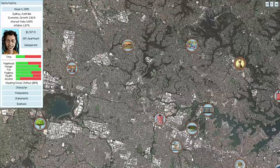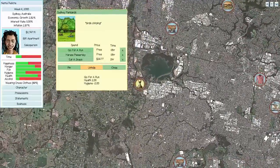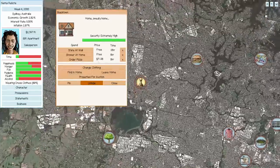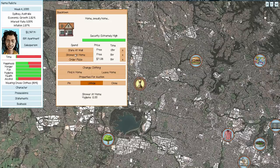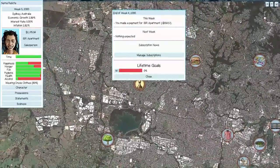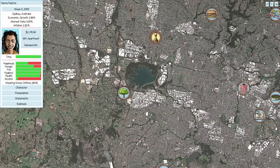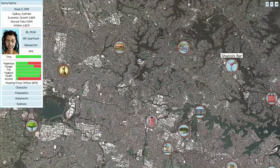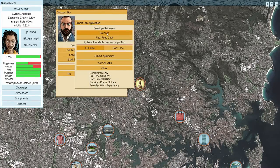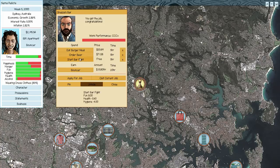We'll top off our health at the park — there's no real benefit to keeping it higher than needed, but staying topped off means less micromanagement later. Shower at home, grab some wings for food. Then we work first and go shopping after. Checking jobs: bouncer is available! I don't care that it pays less than our current job — it's at the bar location, which is where we want to be.